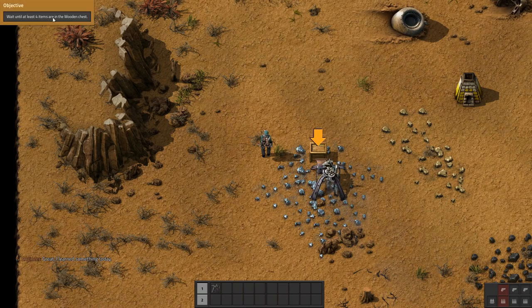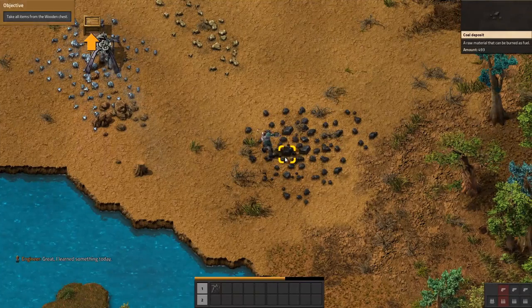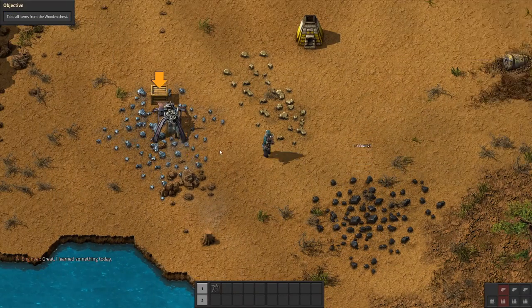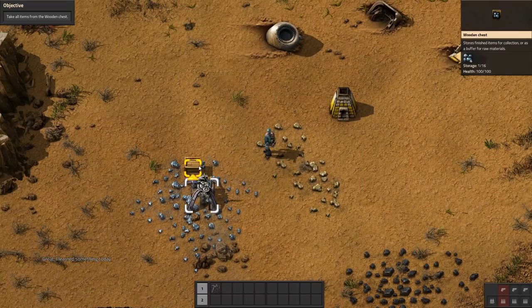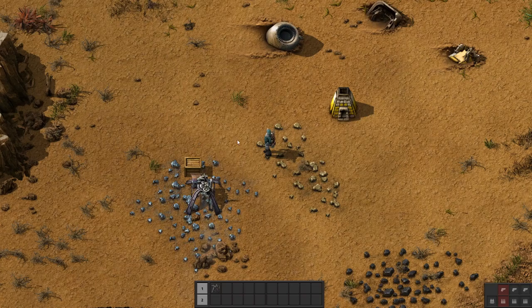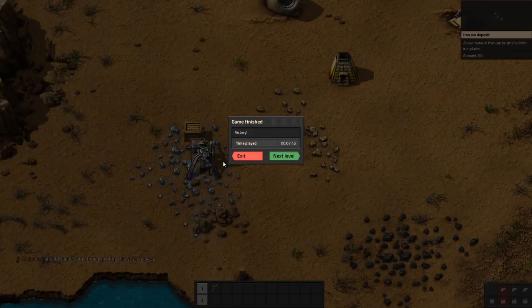Wait until at least four items are in the wooden chest, then take all items from the wooden chest. Let's come in here and take that. Game finished.